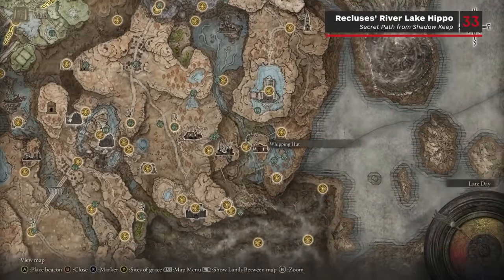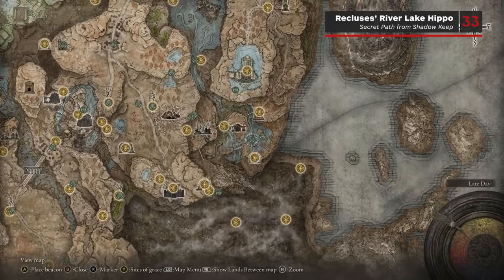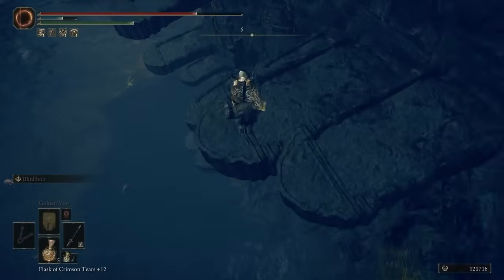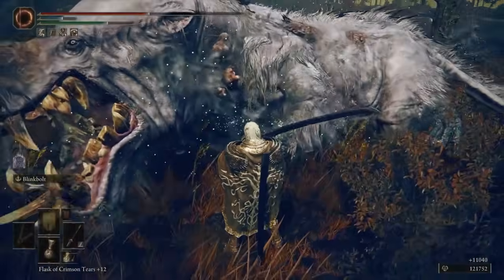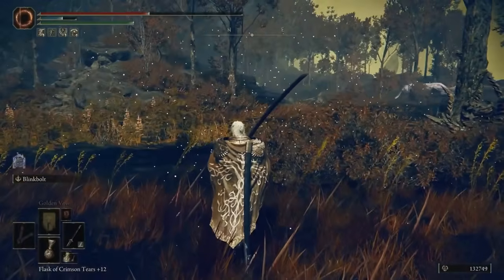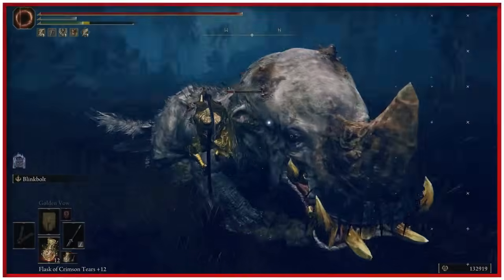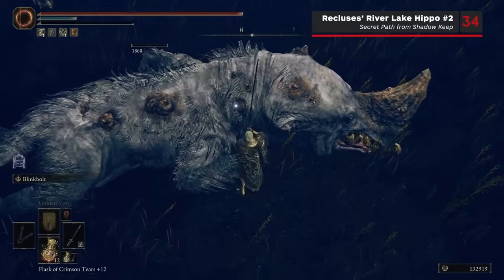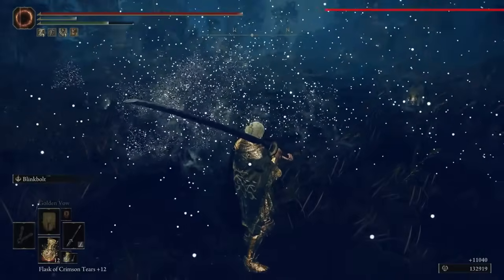Again following on from the Castle Watering Hole Grace, head all the way south, and just beyond the Recluse's River Downstream Grace, use the ledges on the cliff side to make your way down to the lake below. There should be a Hippopotamus right in front of you once you're down there who will drop a Scardew Tree Fragment once defeated. Surprise — there are actually TWO Hippopotamus enemies in this lake, so take out the next one while you're down here for a second Scardew Tree Fragment.